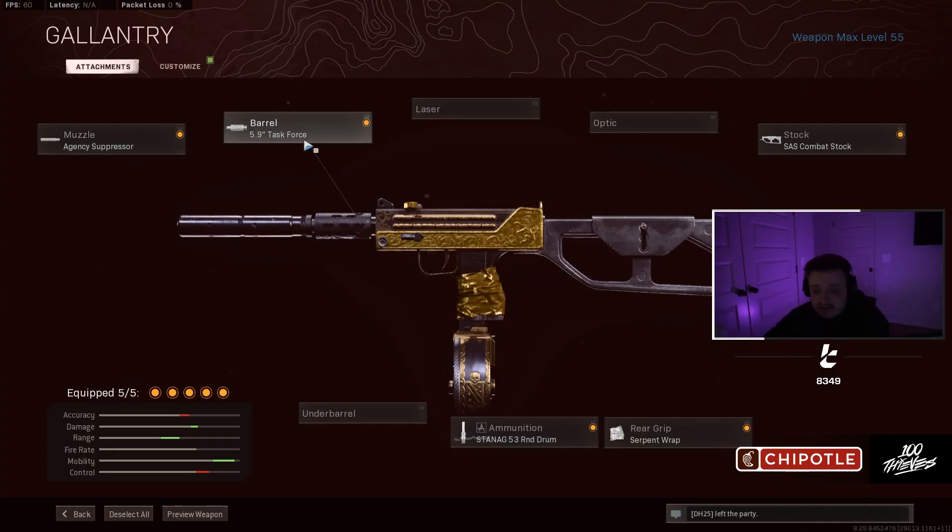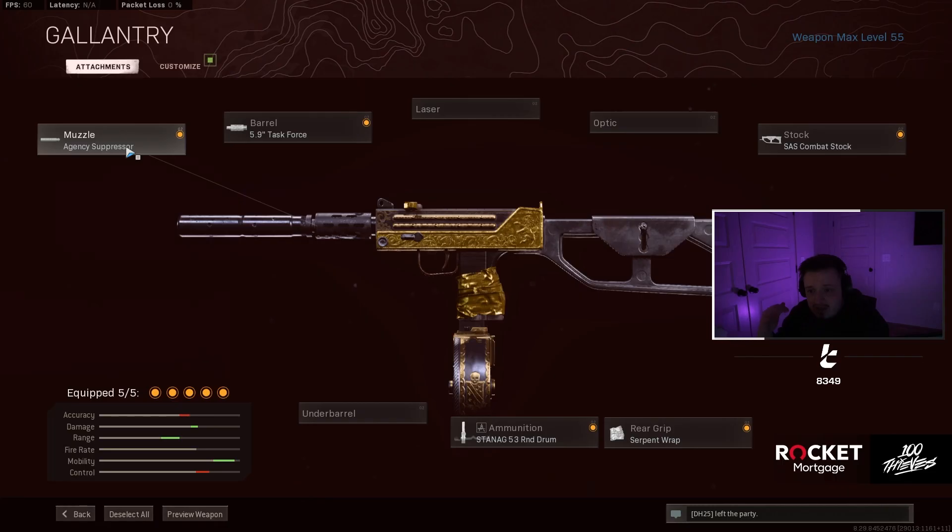The Task Force is pretty standard that everyone uses. For the Agency Suppressor — you don't actually need a suppressor on any of the Cold War guns because they don't actually show up on the mini map. Even if you're shooting without a suppressor on the DMR, M16, or any of that stuff, you still won't show up on the mini map. There's a weird glitch with it.